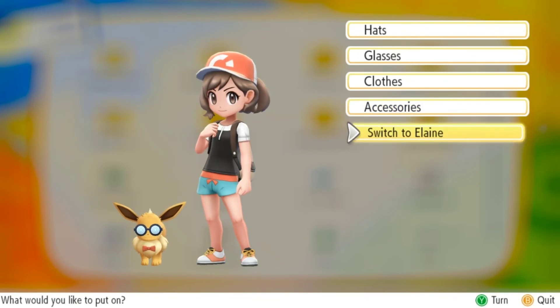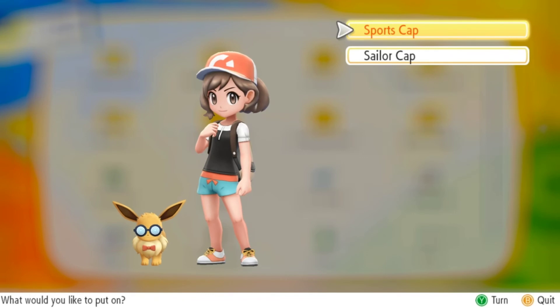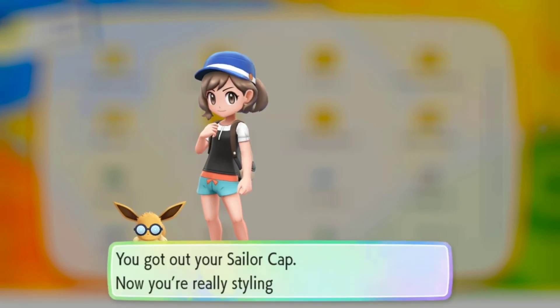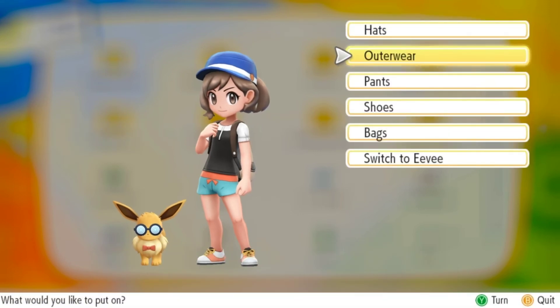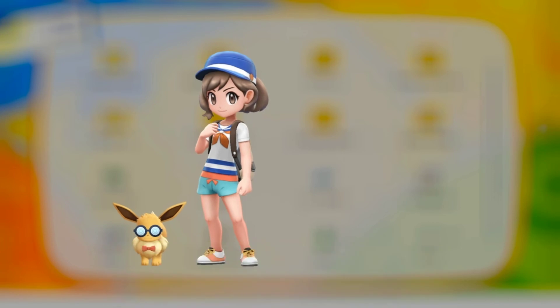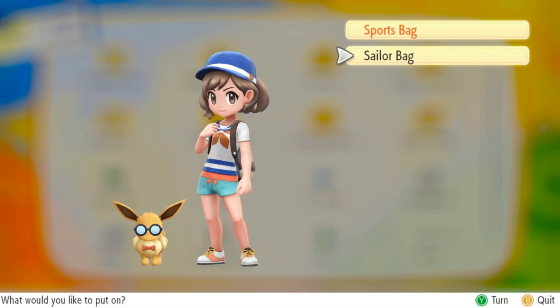I can switch over to Elaine really quickly too, just to show that I can. There are all these different outfits, but I can mix and match — I don't have to choose a specific look. I can say, you know what, I want to keep those beach shorts there, and then I'm gonna switch my top.